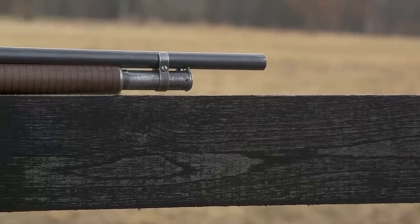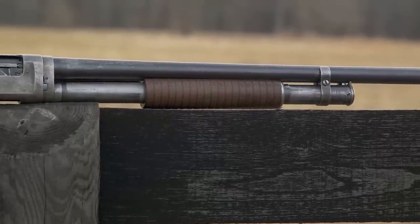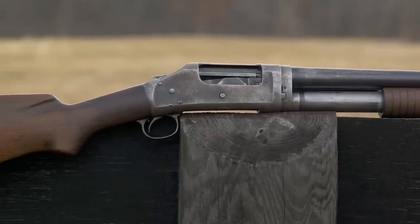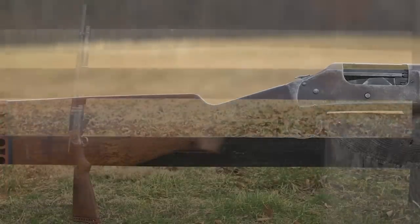In real life, the Winchester Model 1897 was designed by the prolific firearms designer John Moses Browning. It was an improvement on Winchester's earlier Model 1894 shotgun, designed to withstand the higher chamber pressures of modern smokeless ammunition.